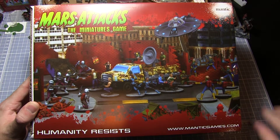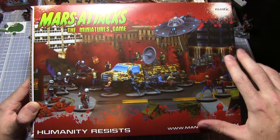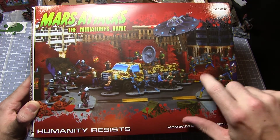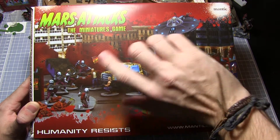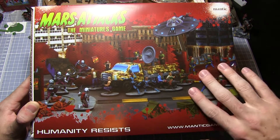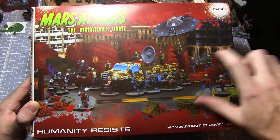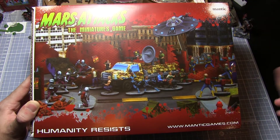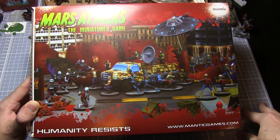Hello and welcome to Talk Wargaming. We have another unboxing video for you today and we'll be looking at the Humanity Resist set, which is the first expansion to the Mars Attacks miniatures game. This comes with a whole range of new miniatures and units that you can add to the previous miniatures game, which comes with the normal Martian grunts and soldiers and everything like that.